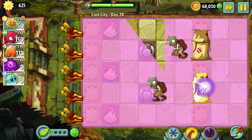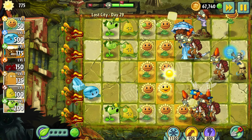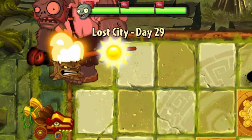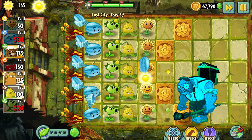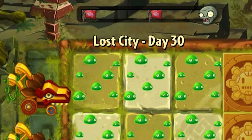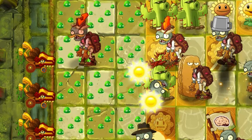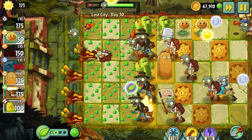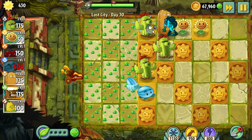I didn't find anything better than zapping both of the tents. Day 29 – What a weird level. At first I almost beat it, but then a gargantuar in the top left corner gave me no chance. At least the second attempt was quite successful and I managed to build a good defense line. Day 30 – Renting the Cactus was the only hope, because that level was pretty hard, especially given the mountain variety of zombies. Even with the Cactus, I was left with only one lawnmower in the end.